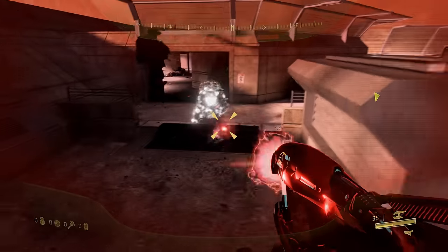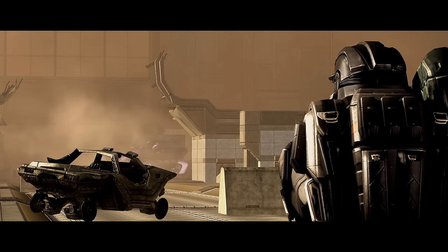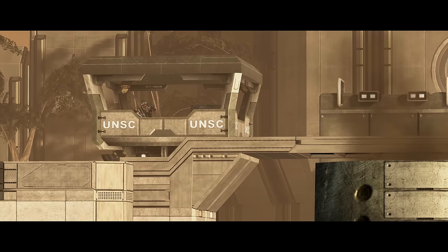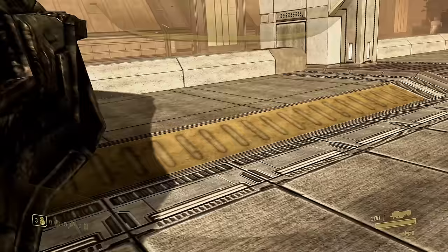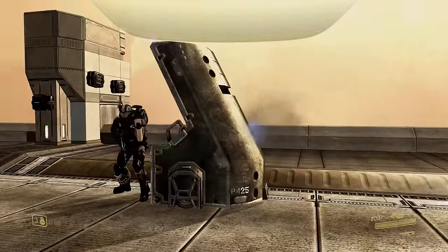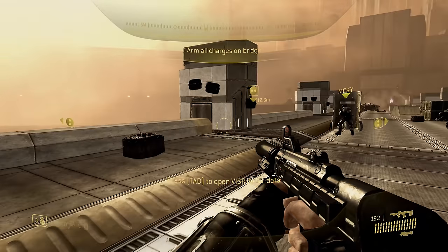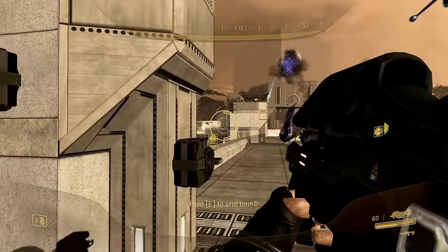It's also one of those rare Halo missions during which you spend most of your time retreating, giving it a very different feel from most others. ONI Alpha Site begins with a demolition mission, and let's be honest — we all ignored Mickey and put Dutch's Spartan Laser to immediate use.